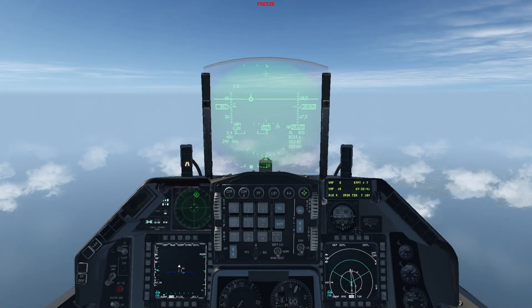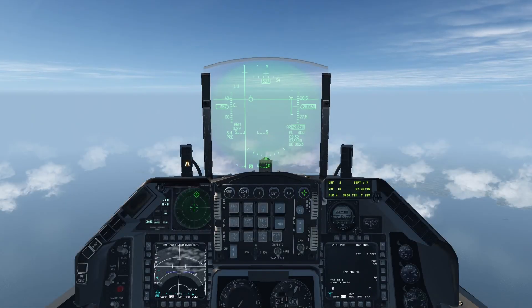Once you're approaching the target area, go to Air to Ground mode. The selected steer point, or whatever you might be looking at with the TGP, won't interfere with deploying SPICE weapons. As mentioned previously, they won't guide on a SPI, but rather guide on a Target ID assigned to them.